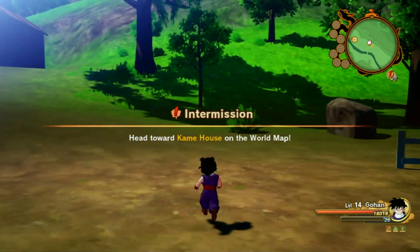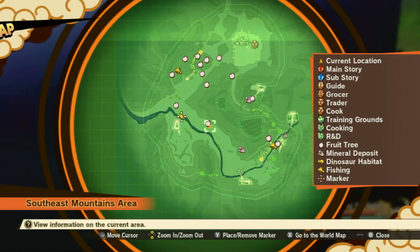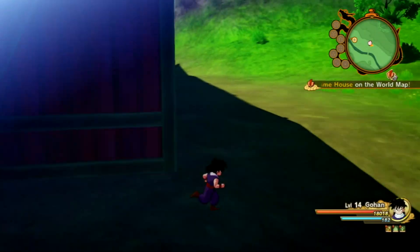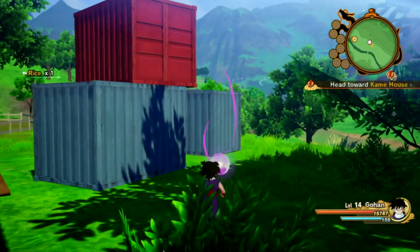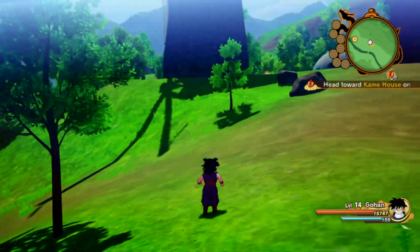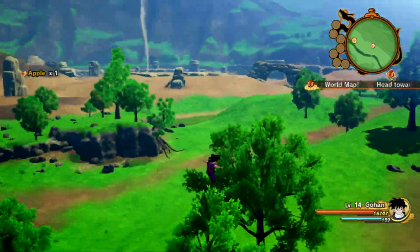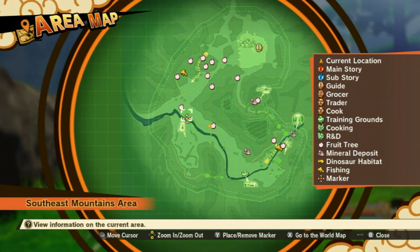Head towards Kami's house on the world map. Before we do that, let's look around. There are no villainous enemies lurking here on this map. I feel like I'm losing power! You're not losing power, Gohan, you're fine — just stop worrying about it. Turns out I have low HP, which is not good. I'm going to take one apple to barely top that off.